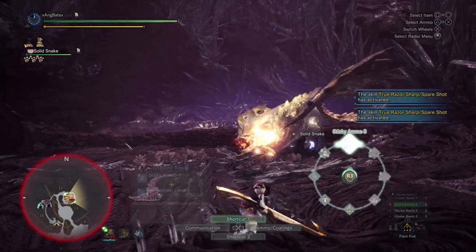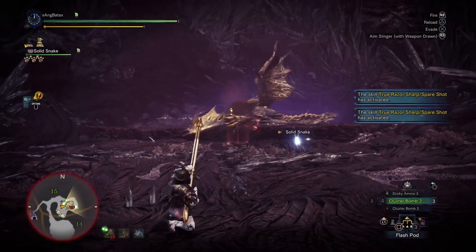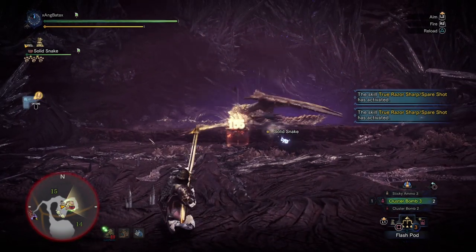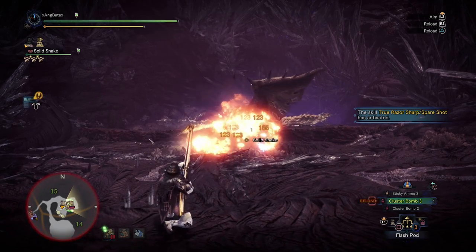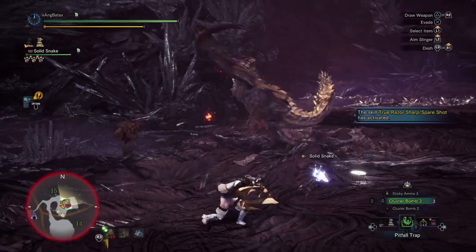Remember to just chill out. If the monster is engaging you, you have guard 5. Trust your palico to get the aggro, and when safe, go back to pressing that R2. And I almost forgot — Feline Bombardier is VERY important. Don't forget to eat it before every hunt.